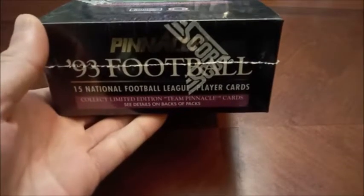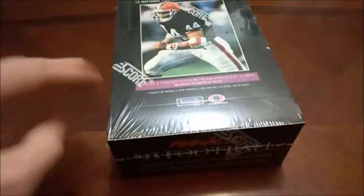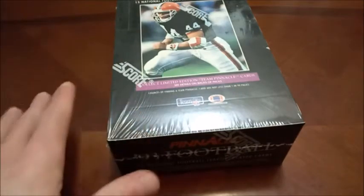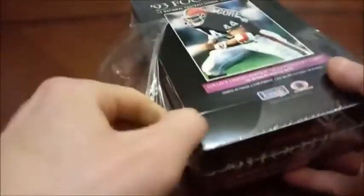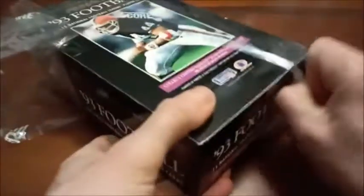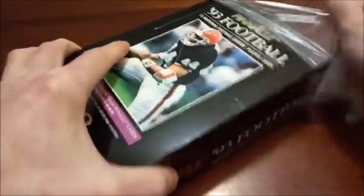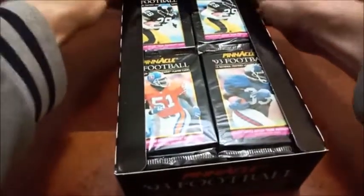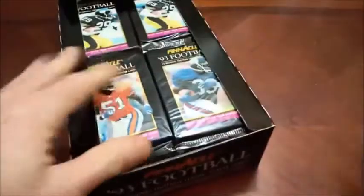This is from the LCS — 15 cards per pack, and we do have 36 packs in here. There are only four base rookies in this set and none of them are notable names. Of course in '93 the biggest names were Drew Bledsoe, Jerome Bettis, and Garrison Hearst — but they can be found as part of an insert set simply called Rookies. We're also insert searching for Team Pinnacle, advertised on the front of the box, and Team 2001. Baseball fans will be familiar with these insert sets from Pinnacle Baseball.